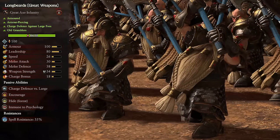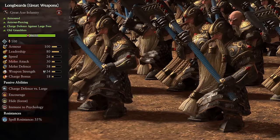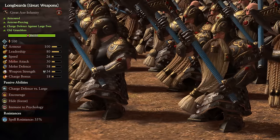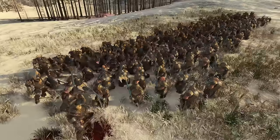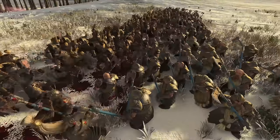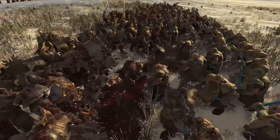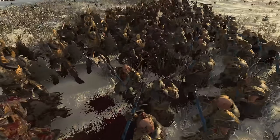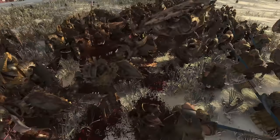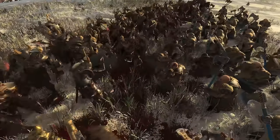They also come in another variation: Great Weapons Longbeards. These are another tier 2 unit, are armored, deal armor-piercing damage, have charge defense versus large, and are Old Grumblers. Similar to the Warriors, they lose shields and defense for attack, charge bonus, and armor-piercing damage. They'll be less tanky but take out whatever's in front of them much quicker, so the end result will be the same if you keep them well managed. I prefer regular Longbeards for the sustained tankiness, but if you're looking for full damage move them into position away from ranged threats and send them in versus the most armored targets you can, kept supported with ranged units as much as possible.